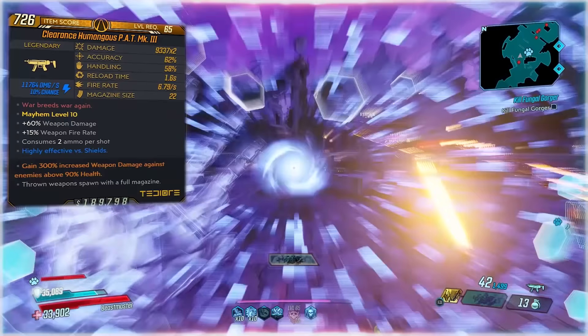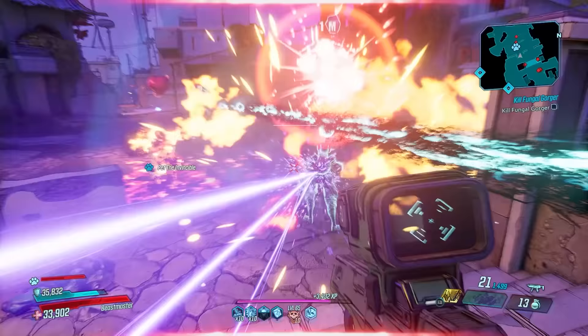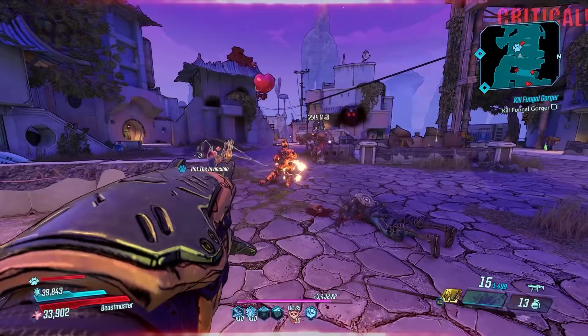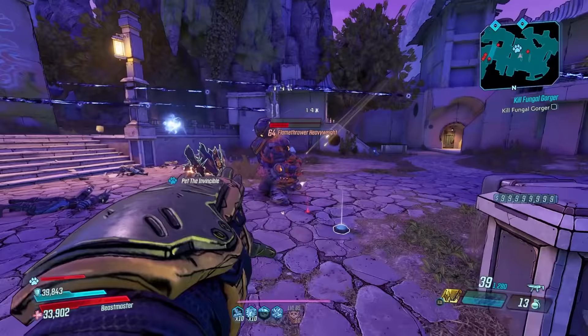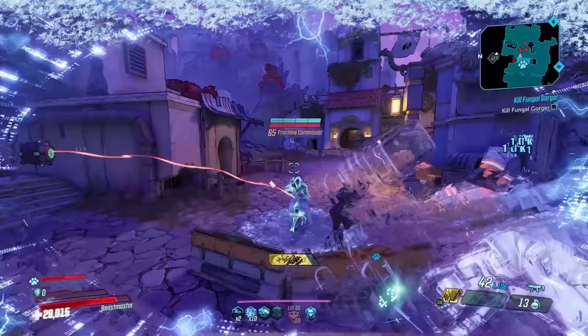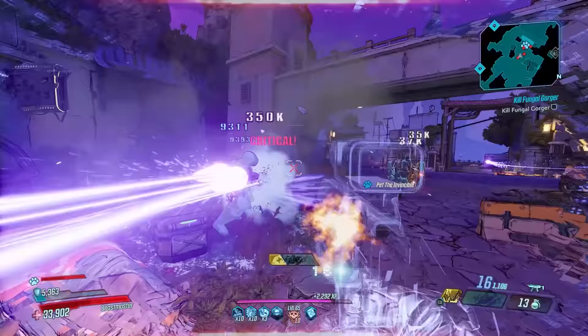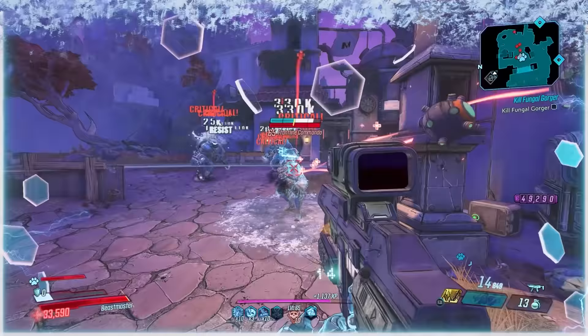This variant consumes two ammo per shot but you can get one with no multiplier consuming one ammo per shot. The Pat Mk3 can spawn in any element or be non-elemental. It is a legendary SMG manufactured by Tediore, and the red text reads 'war breeds war again,' a modified version of a quote from Metro 2033. Its special ability is that thrown weapon reloads will spawn with a full magazine — when you throw it near an enemy, it becomes a gun with legs that runs around attacking nearby enemies until it runs out of ammo, then rushes the nearest enemy and explodes.